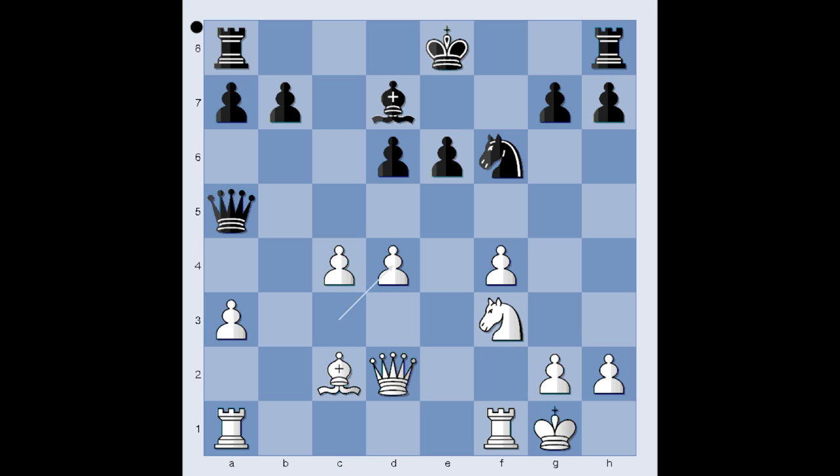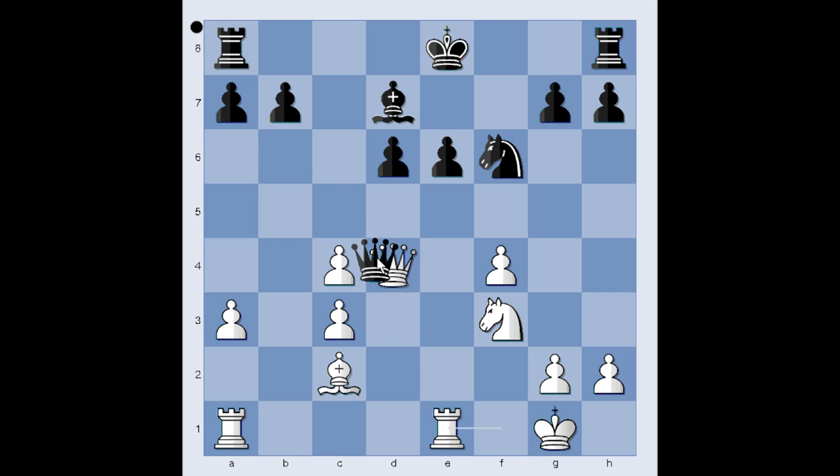If pawn takes on d4, then queen takes queen, and after knight takes on d2, black has equalized. In the game we have queen takes on d4. Now it is black to move. The pawn on d6 is under attack. If queen to b6 is played defending the pawn, perhaps we would have this continuation: rook from f to e1, and after queen takes queen, pawn takes queen — and this position is good for white.